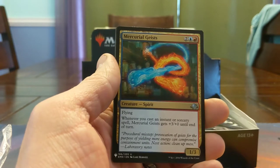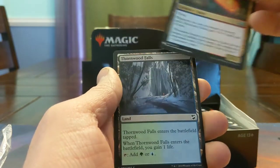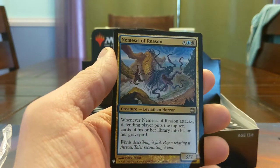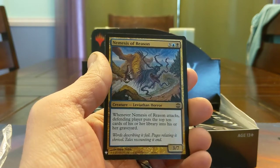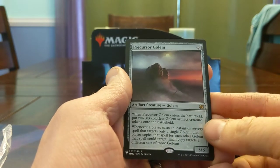Mercurial Geist — I opened this in a Winston draft with Ben in one of those Walmart chaos packs, and it was really good because I had some instant stuff. Thornwood Falls because mana. Nemesis of Reason — 5-mana 3/7, when it attacks defending player mills 10. It's kind of a meh card. Precursor Golem, also a little bit of a meh card — 5 mana, three 3/3s, they all die to the same removal spell but all get the same pump spell.